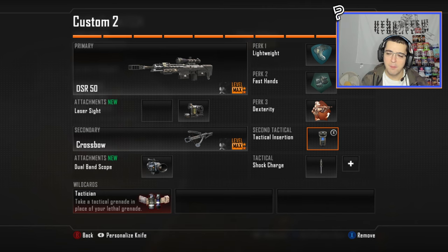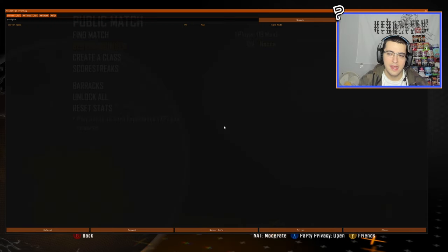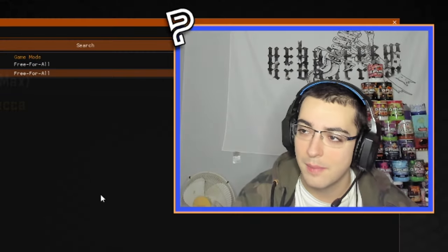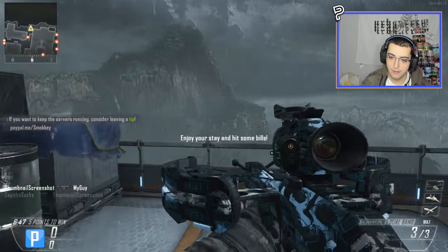I was just thinking — if I back out and put on a tactical insertion, will this work in FFA? Like, will I be able to place it up top, or is it not going to work? Because I know normally on BO2 console it does not. But we are on Plutonium after all. Oh no, it doesn't work — it's a frag grenade. RIP.